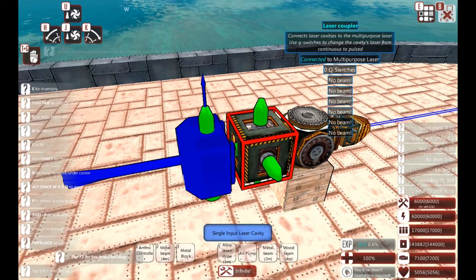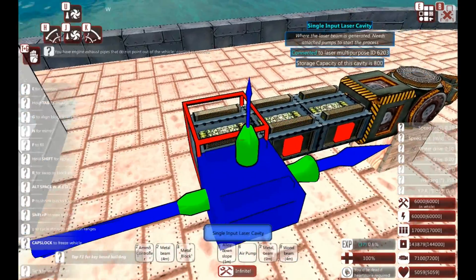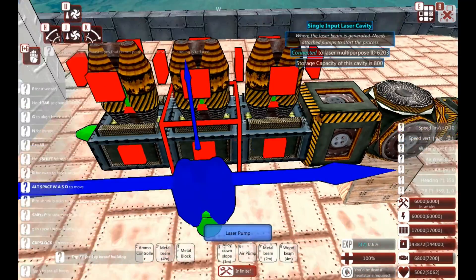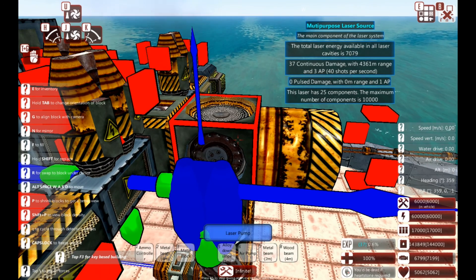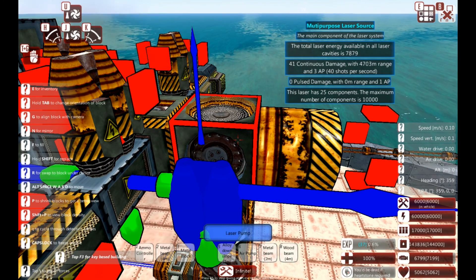Let's go for the single input. One, two, three cavities. I really did a bad job of the lighting on this. Pump — one, two, three. Suddenly we've got a little bit of extra energy here and we've got a ton more pumps. Our damage is going up. Still only three AP.